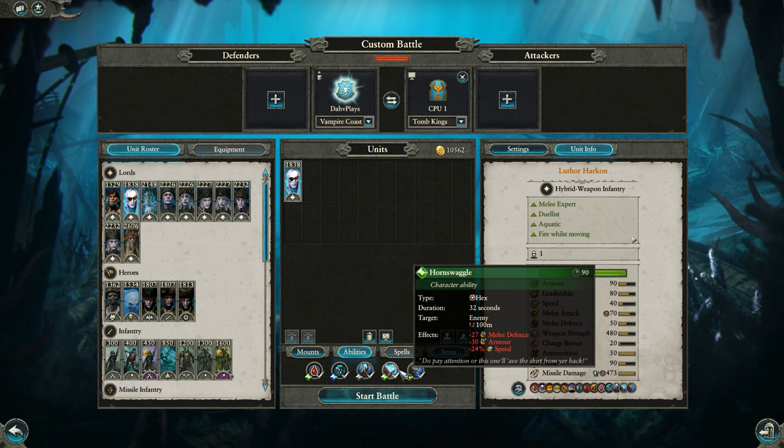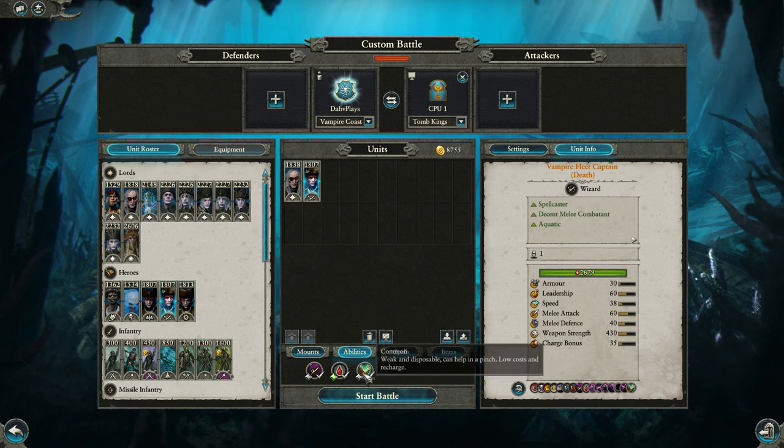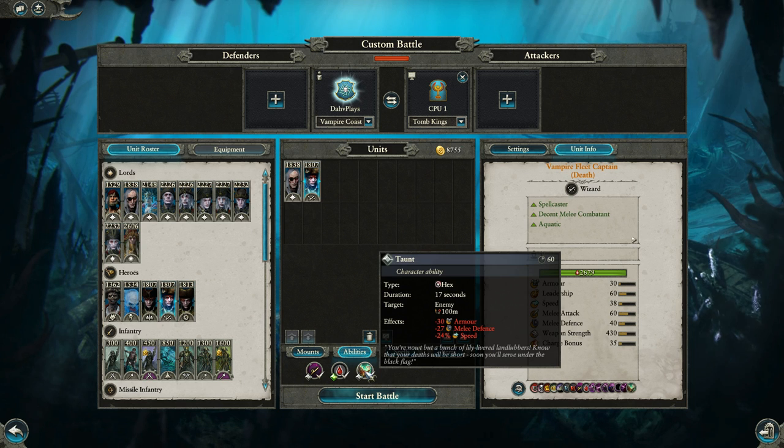Hornswaggle is available to all lord-level characters. The hero-level characters have a similar ability — a taunt — and these can be stacked since they are different abilities. This one just lasts a shorter amount of time but has a shorter recharge as well.